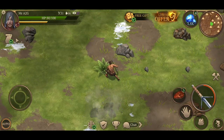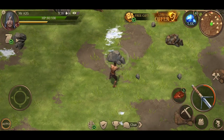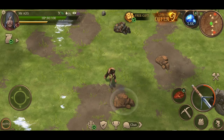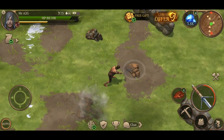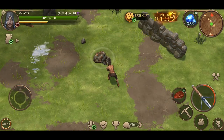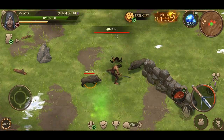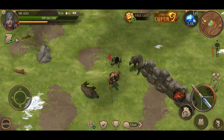Character customization: as per numerous requests, more customization options have been added — five extra skin tones, eight male haircuts, eight female haircuts, five hair colors, and ten tattoos. With so many extra options, everyone will be able to create a unique exile. Feel free to share your screenshots in the comments.